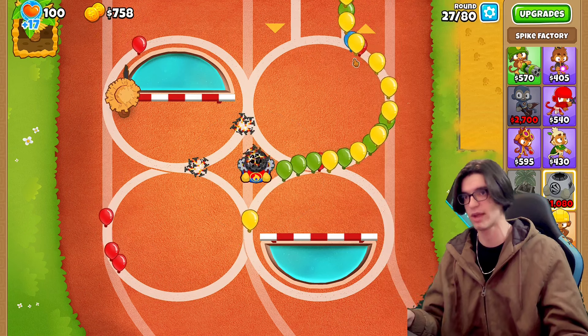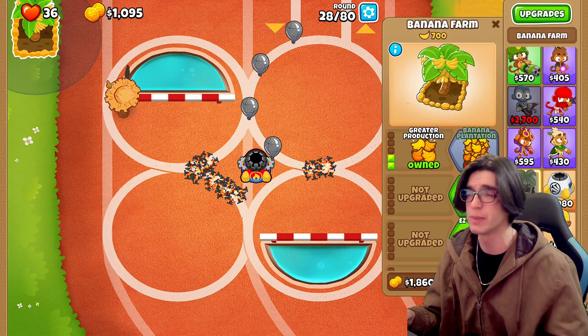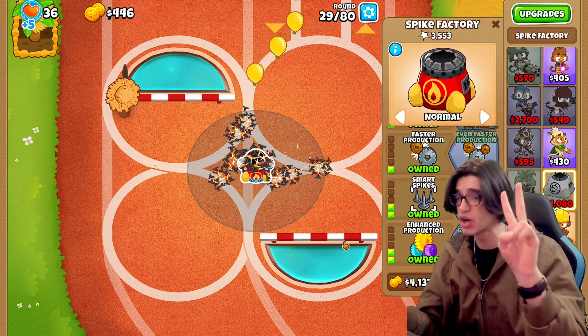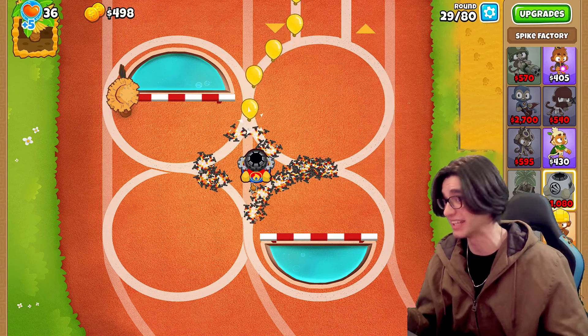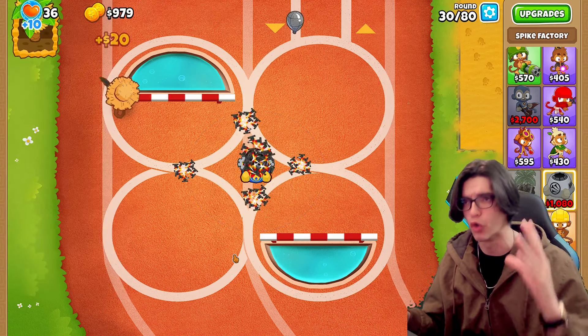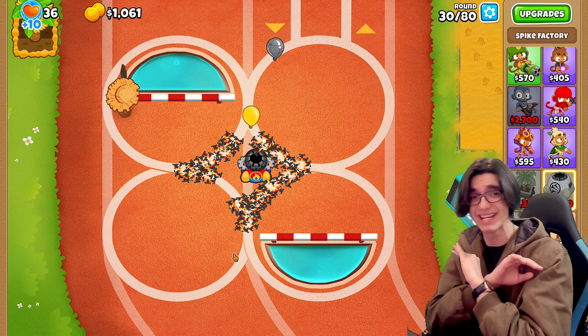Maybe I should have gone enhanced production. We're gonna leak a little — okay, that was a little more than a little. We're down to 36 lives, but whatever. Let's go for enhanced production — get double the freaking spikes every single time. Look at that, this guy's shooting out spikes. That combined with smart spikes is actually a really great upgrade, because now even on the rounds where fast balloons come out, we're set.